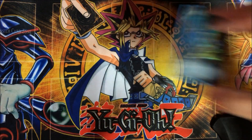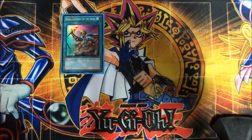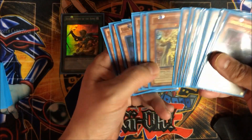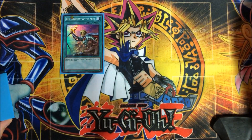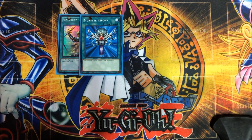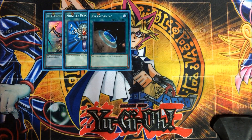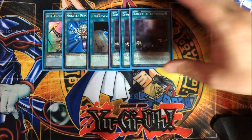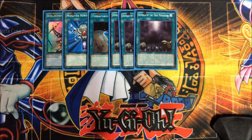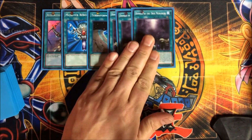For the spell cards, I have one Reinforcement of the Army. I would definitely play two if I could, but with the current ban list you're only allowed one. Primarily your target is Edas, but if you have to, you can pull out Spell Striker. I also run Monster Reborn, because I always put that in a deck if there's room. Terraforming is in here because it's going to get your key card and why this deck is called Domain Monarchs in the first place — to pull out your Domain of the True Monarchs.